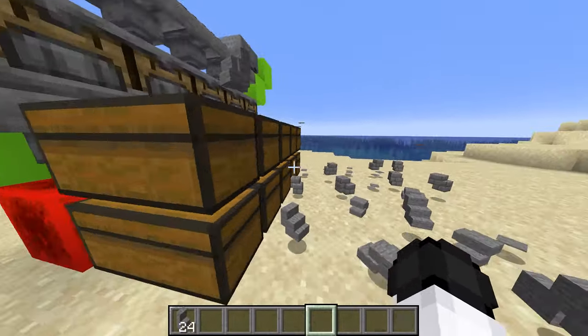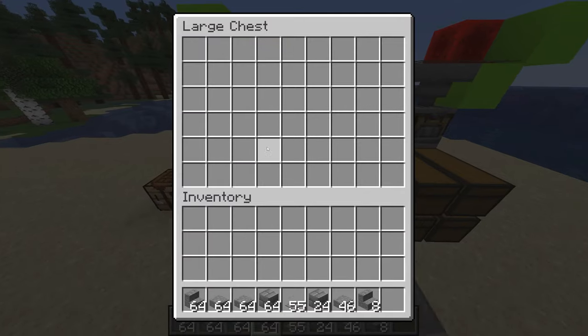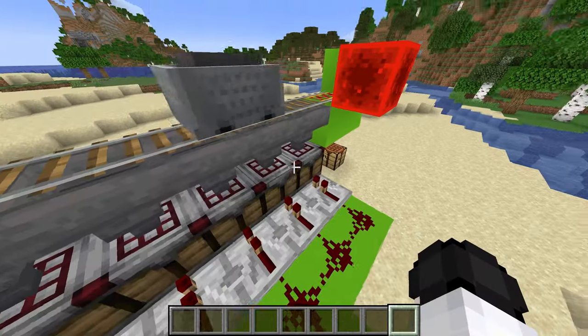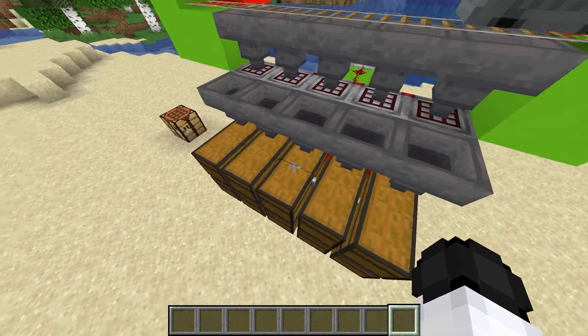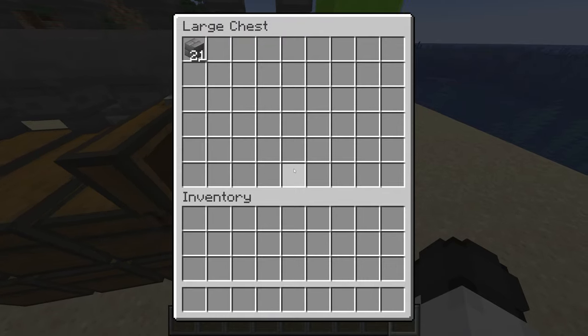We've got a bunch of different redstone stone variants and it works — just not all neatly in the chest. The crafters look somewhat full, so we pull everything into the chest and — yes! Even me, the redstone idiot, can find a way to make this work. That is really good news.